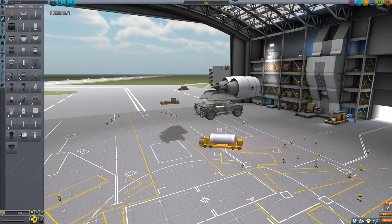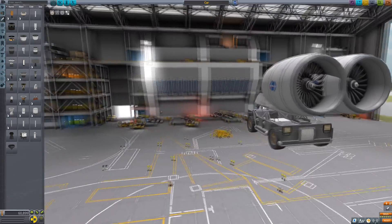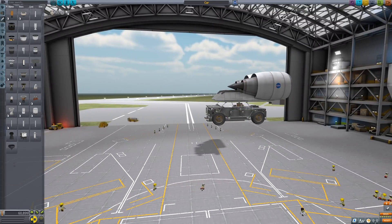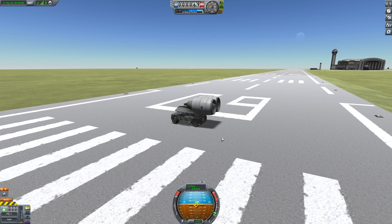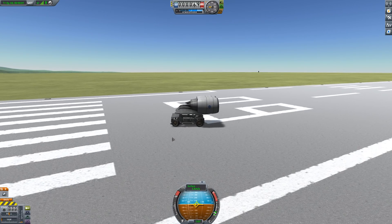I switched to the space plane editor because I think that makes a little bit more sense for what this thing is supposed to be. I'm going to quickly try this. I don't think I've got the right fuel for this, but I'm not convinced it's actually going to work. So here we go — quick test. It turns out that when you strap two jet engines onto the car, it doesn't do anything. It's just really heavy.